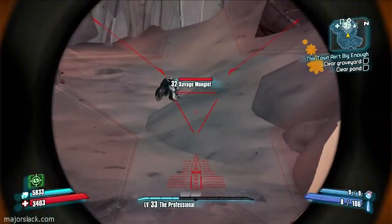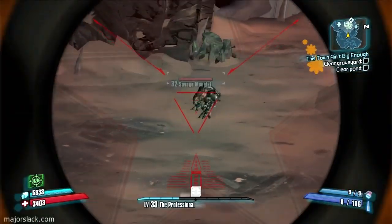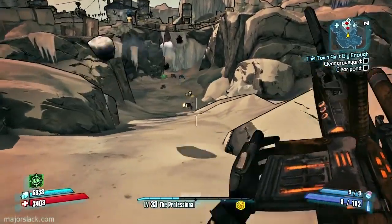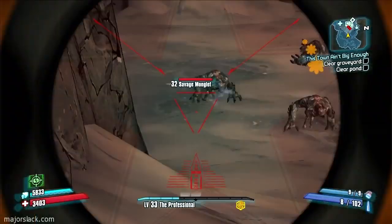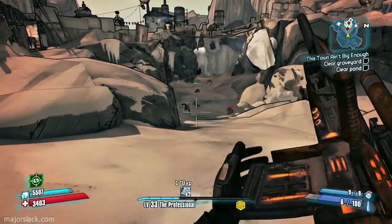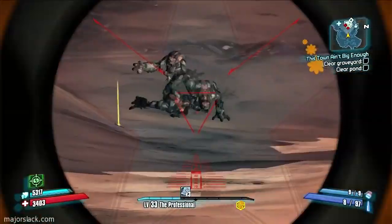And here they are. This is the best place to take on these guys because you've got a nice long choke point here. Bullymongs are not to be trifled with — these guys are a force to be reckoned with. They're annoying in playthrough 1 and they're downright deadly in playthrough 2. There's an area coming up in the southern shelf bay which I'm going to attempt to do. It's not really necessary but you can level up a lot there. The only thing you get out of it is a silver chest.